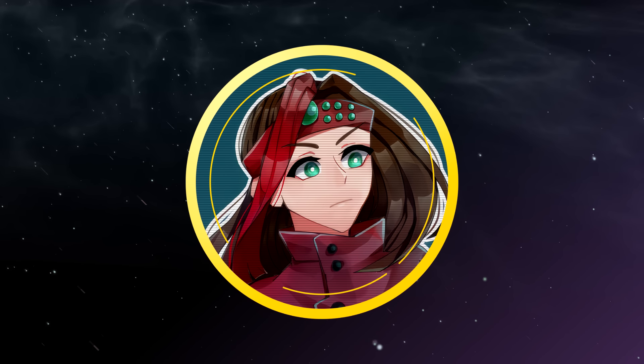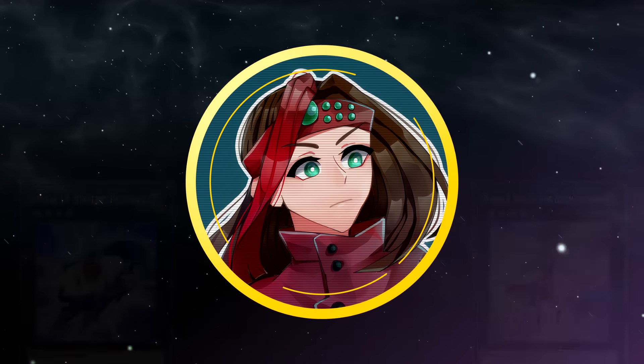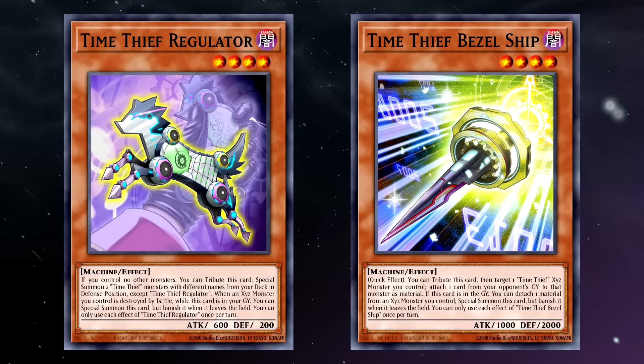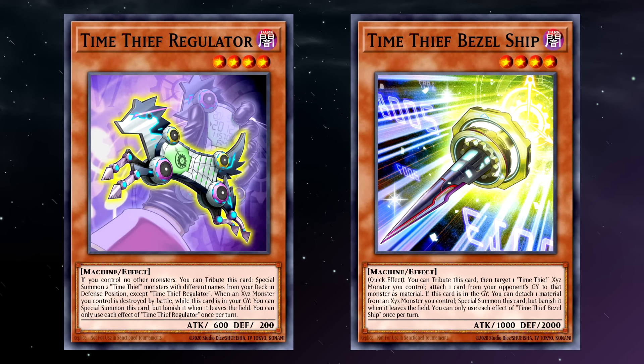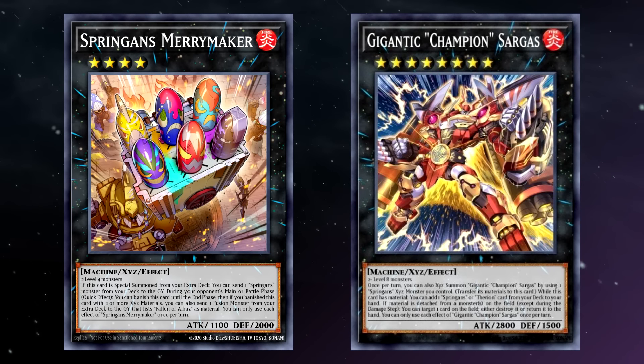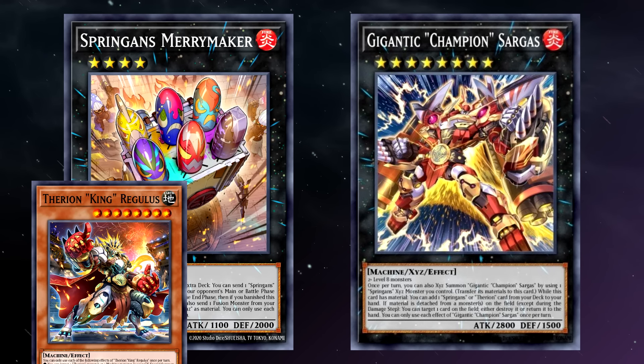With rank 4 Psychics, we only really have two options: our on-theme cards, and Time Thieves who need no introduction — though we do have a video for that if you do. All their Xyz monsters are Psychics, so Charged-Up Heraldry doesn't hold them back whatsoever. And all their main deck monsters are designed to support rank 4 spam anyway, so they're a match made in heaven — right down to Bezelship detaching Leo from your Xyz monsters to get extra material and triggering Leo's search effect in the process. A lot of our Time Thief main deck monsters are Machines as well, so we'll jump right into the Machine Xyz monsters we can make. A big one is Springan's Merrymaker — its materials are completely generic so we can totally go into it. Throw Gigantic Champion Sargas on top of that, then use it to grab Therion King Regulus for a negate. This does best in the Time Thief build since it has Machines coming out of its ears, but in purer builds you might need to slip some Machine tech in to make this work.